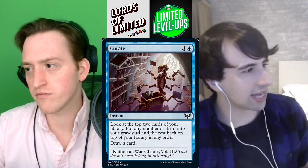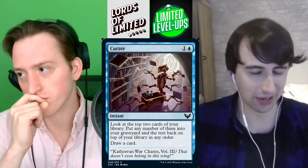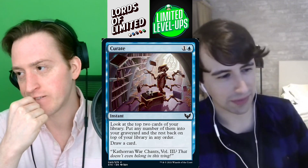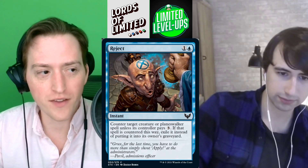Curate is next — one and a blue for an instant. Look at the top two cards of your library, put any number of them into your graveyard and the rest back on top in any order, then draw a card. So it's like a Surveil Deliberate almost. All the little marks you want to give this for playing well with Magecraft, but overall not a super impactful spell. I can see a deck where you have nine Magecraft creatures and you just want any spell that cantrips, but you're not playing this for pure value. I think it's mostly a D — you're probably not going to play it, but with a high enough density of Magecraft you might want it.